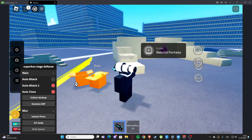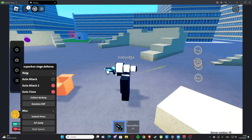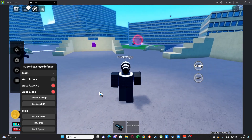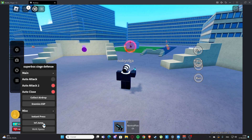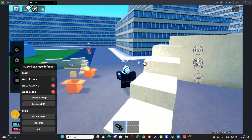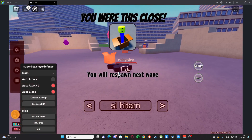We have collect airdrop as you can see right here. The auto attack is working really fine. We have enemy ESP, so this is going to let us see the enemies. We also have misc, so we have instant press and infinite jump, and we have the work speed which we can modify to work faster.